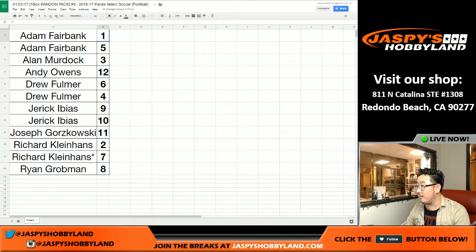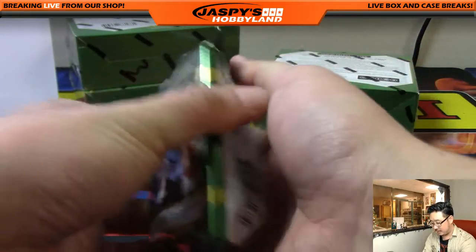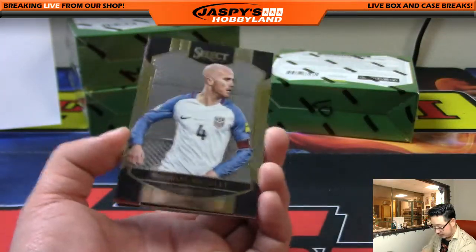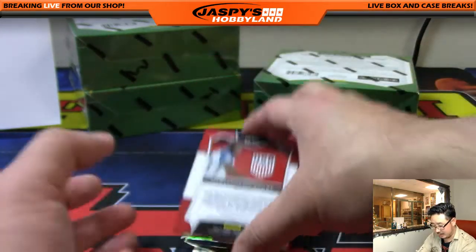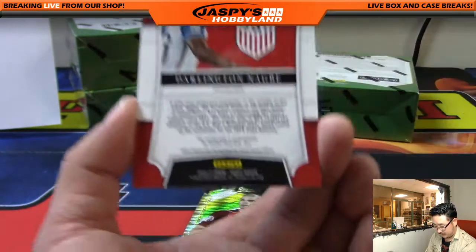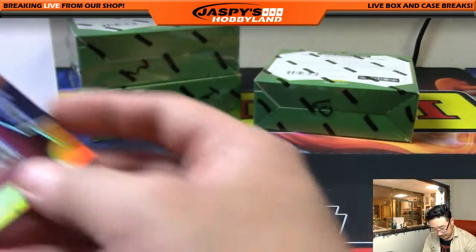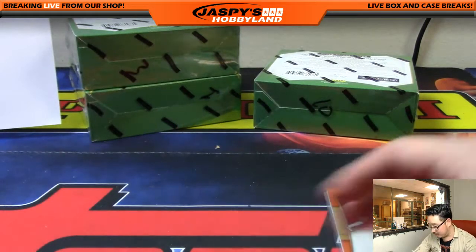And just to confirm, Ryan — there's pack eight. You have pack eight. Good luck — should be the autograph. There's Michael Bradley for the United States, Paul Pogba, and an American — Darlington Nagbe, 33 out of 75 emerging star signatures. Nice. There's some info on him right there. There's your autograph. There's Pepe for Portugal and Mousseleta in the back. There you go, Ryan G. Thank you and Happy New Year.